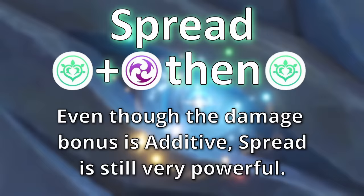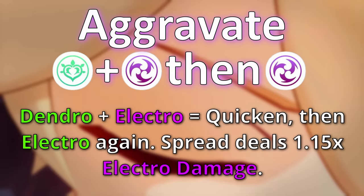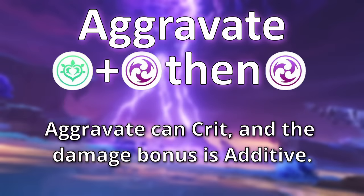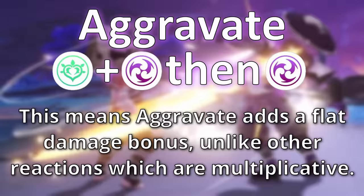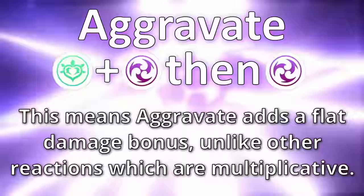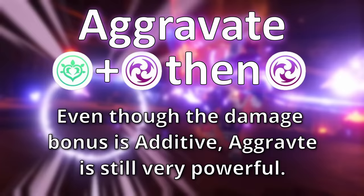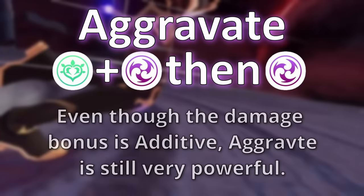The next and final reaction is aggravate. Aggravate is very similar to spread, but with electro instead of dendro. To cause the aggravate reaction, you first need to hit an enemy with dendro or electro to create quicken, and then hit them again with electro. In doing so, you deal electro damage and gain a 1.15 reaction multiplier, allowing your electro damage to become even stronger.